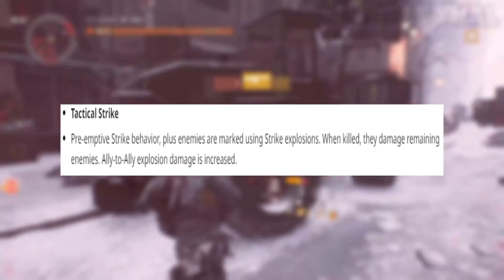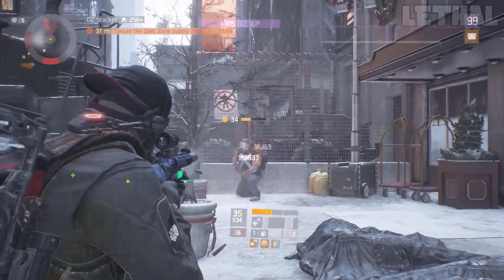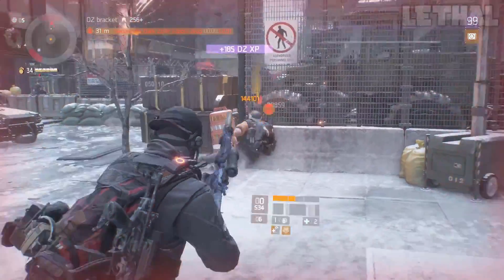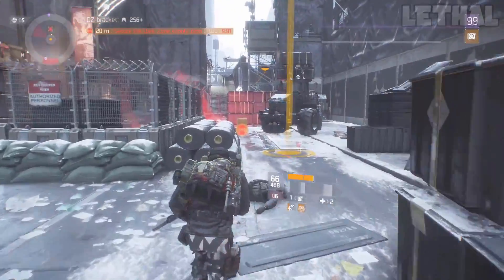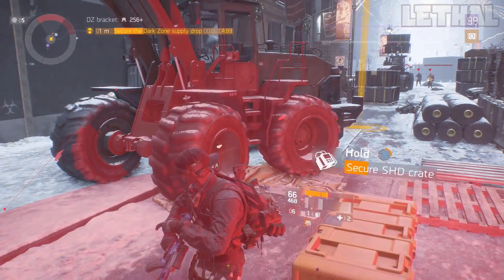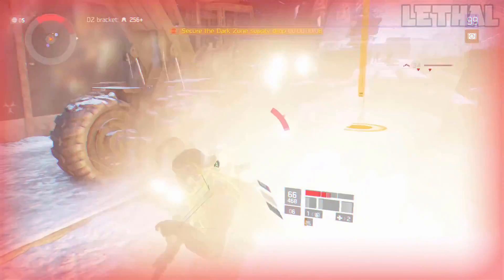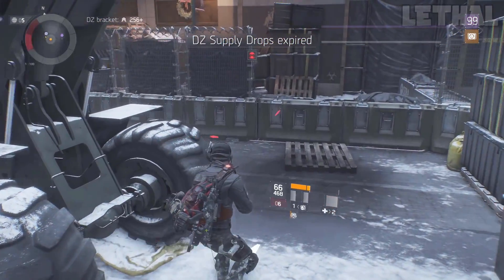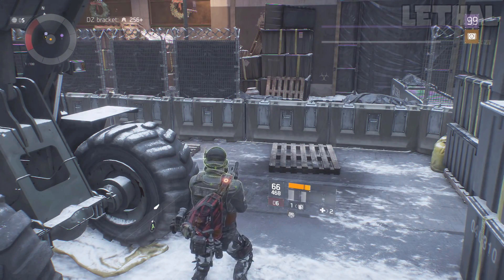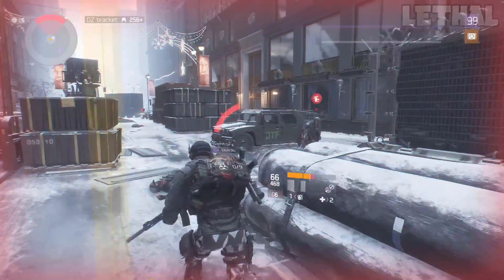The last modifier is Tactical Strike, and this is the Preemptive Strike Behavior Plus. Enemies are marked using Strike explosions — when killed, they damage remaining enemies. Ally-to-ally explosion damage is increased. This modifier is a little bit more annoying because of the increased ally-to-ally explosion. So if you play something harder like the Incursion and you guys are sticking together, it can get a bit more annoying. But as long as you don't stick too closely together and play kind of spread out, it should be fine. Overall, all of these modifiers are pretty easy to avoid, and if you play with the right build, this global event is really a breeze.